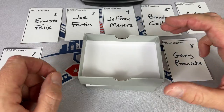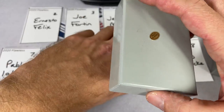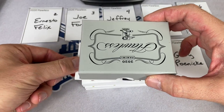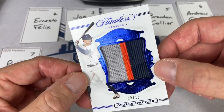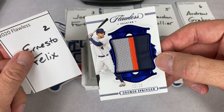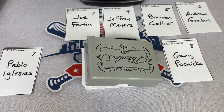Card number two is going to Ernesto. I'm probably going to have to dump all these out because otherwise it's going to get tough as we go along. Card number two — it's going to be a George Springer out of ten for Ernesto. George Springer — so Ernesto, you're not done yet. George Springer out of ten, not the greatest card, nice looking card though. Probably not worth a whole bunch of money, but you have another shot here if we have an extra card.